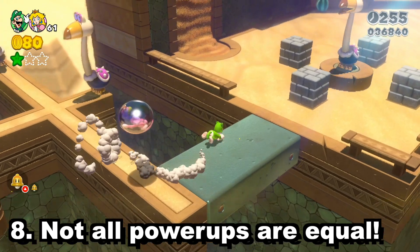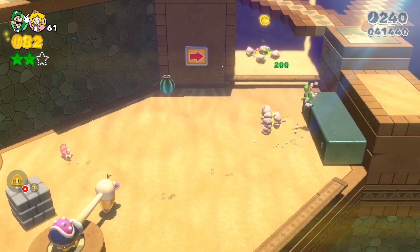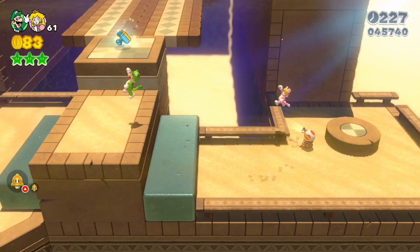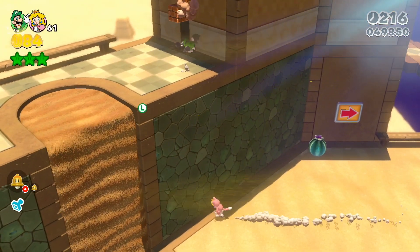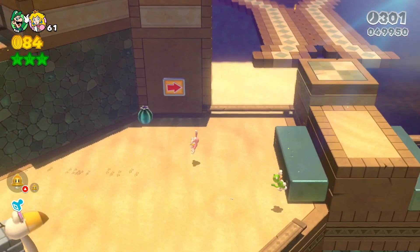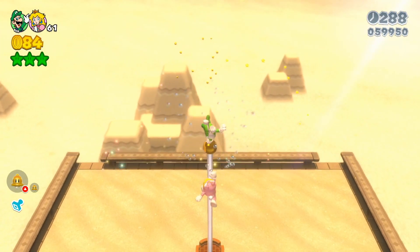Not all power-ups are created equal. The fire flower is iconic but honestly not the best in this game. You'll want to always have either a Tanooki or a Cat Suit in your power-up reserve — those are by far the two best power-ups. Don't forget the double cherry either; it's one of the best power-ups in Mario history, creating so many fun and quirky scenarios especially in multiplayer. You can cycle through reserved power-ups as needed.